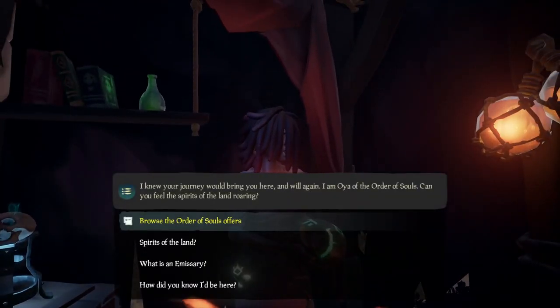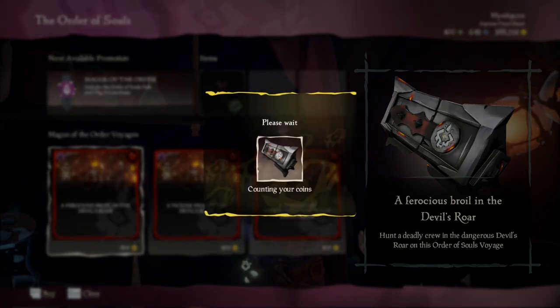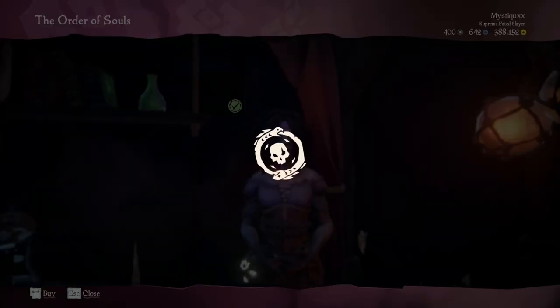Once you're at the outpost, go and grab three Ashen Skeleton Voyages. If you have multiple people, get them to all grab max voyages too. Take these voyages to your boat and cycle through them.